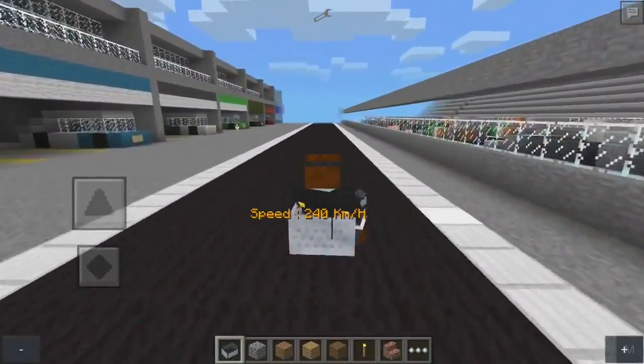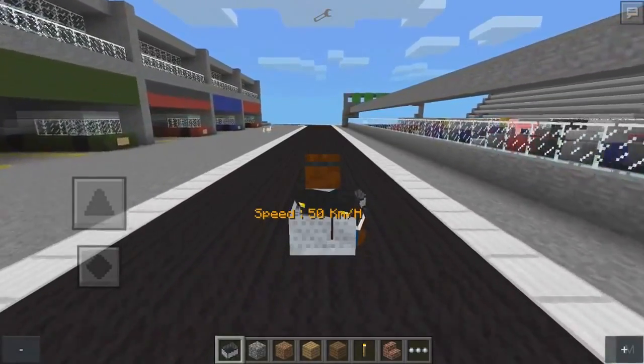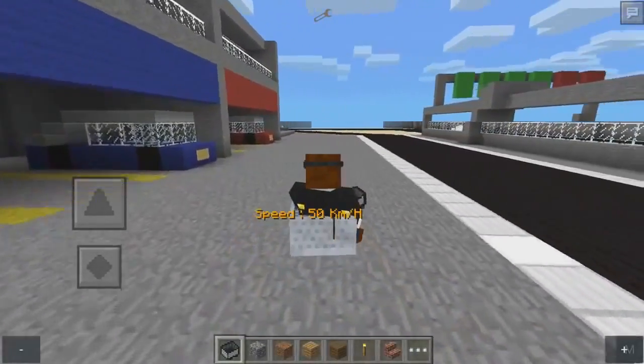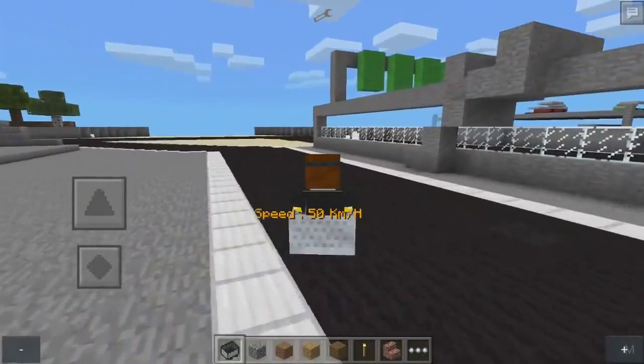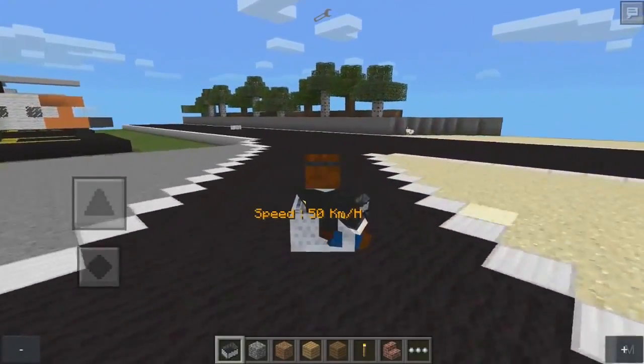If we bring it back down to about 50, the speed kind of stays the same but it's easier to control. Let's go all the way back down to about 50 — then it's easier to control. Look at that! Watch out chickens, watch out! Boom — it doesn't actually run them over but it still looks pretty hilarious.